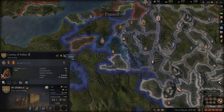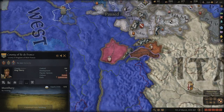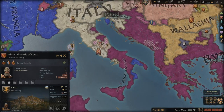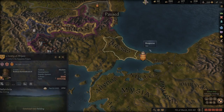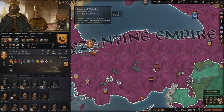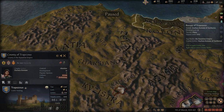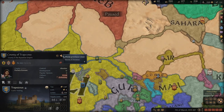Why does development matter? If we go up to Paris, its development is 19 — I've actually made my capital more developed than Paris. Rome is 37 development, so it's still much more developed. But the key point is I'm getting there. Development in other areas is lower, and you want to get your capital as high as possible as soon as possible.